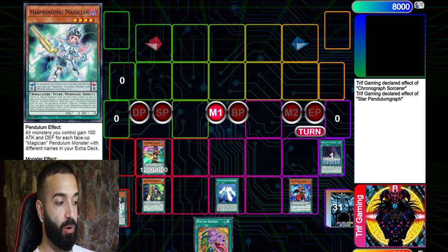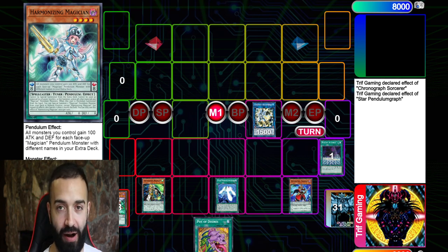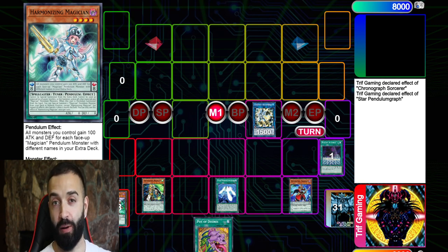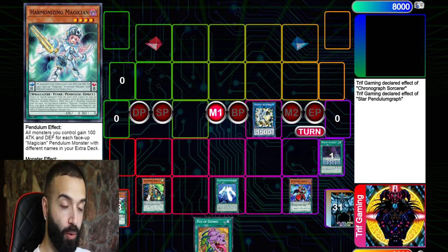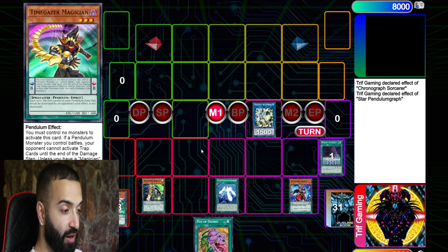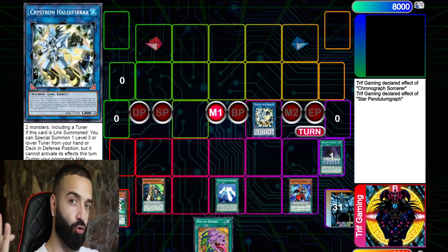Wisdom might trigger Star Pendulum Graph, and Star Pendulum Graph will trigger to add Harmonizing Magician. Normal summon Harmonizing, and with everyone playing Imperial Order and Anti-Spell in their side deck, and Droll Lockbird — this deck plays around all those cards very well because of Purple Poison. Droll doesn't do anything against this deck.